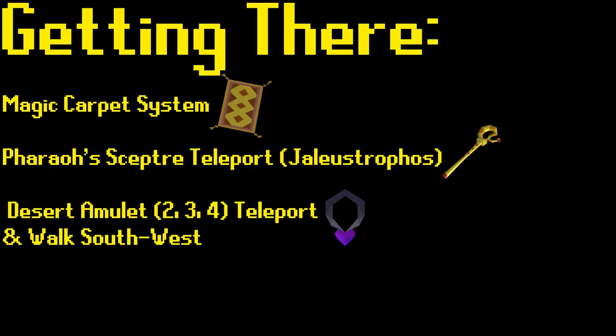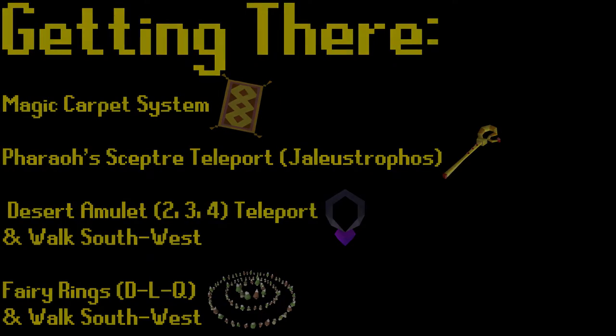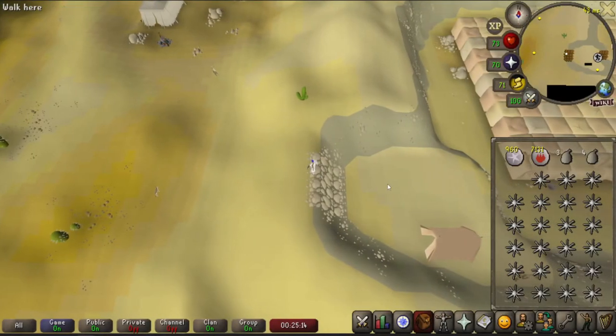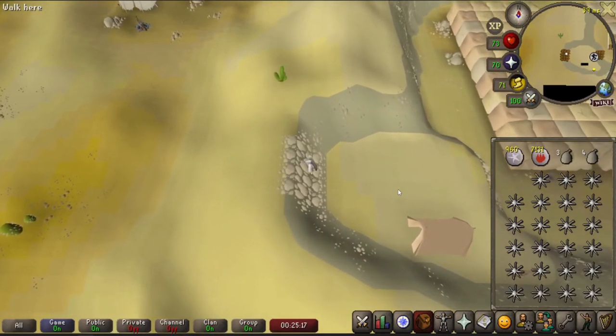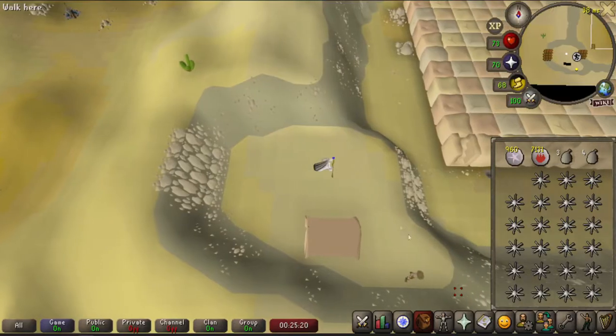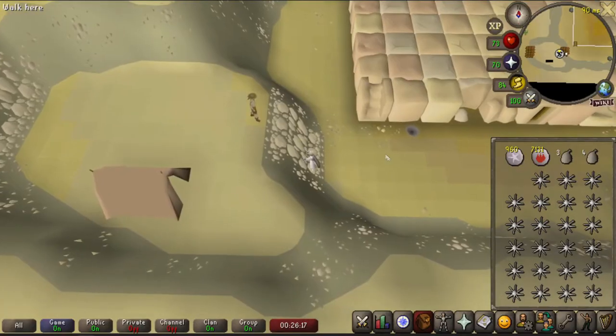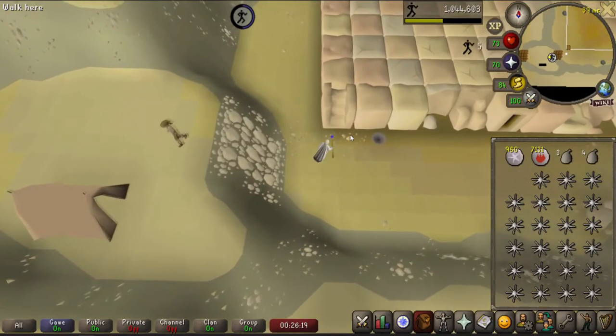The final method is teleporting using fairy rings by use of code DLQ, and then walking southwest from there. Once you have reached the area marked on the map, simply left-click the rocks to climb down. Speak with Simon Templeton in this area to unlock access to the Agility Pyramid. After you've spoken with Simon, climb down the next set of rocks, and then up the stairs at the corner of the Pyramid to begin the course.